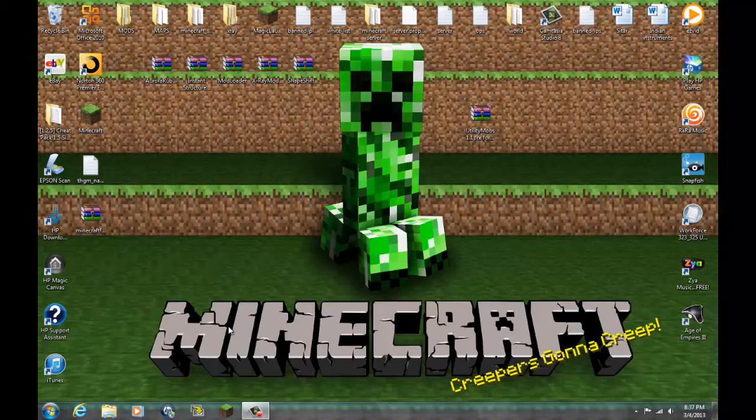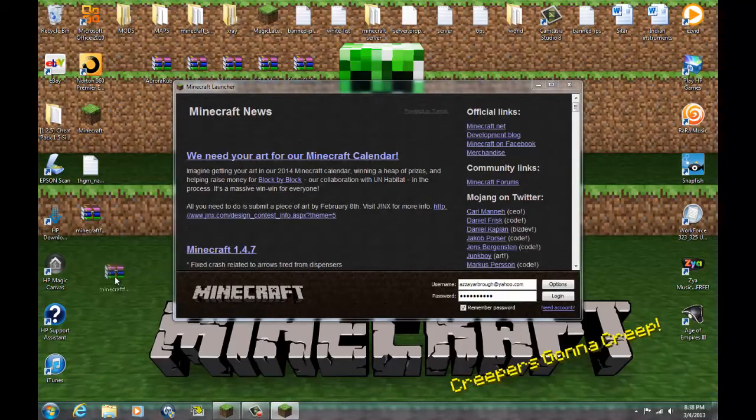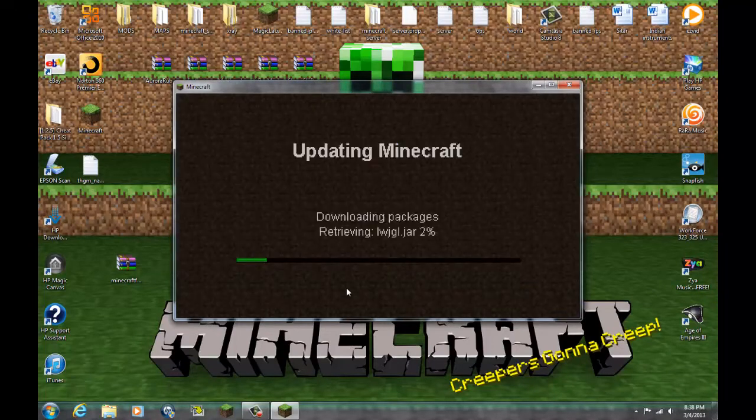First, what you want to do is have the actual Gravity Gun mod itself, and you need Minecraft Forge — Minecraft Forge is right here. Then you want to open up your Minecraft, go to Options, and Force Update.